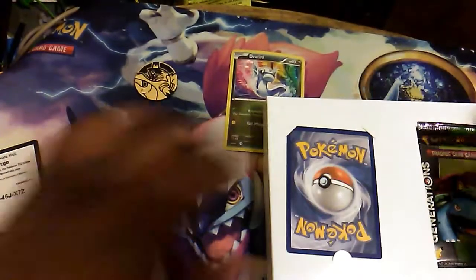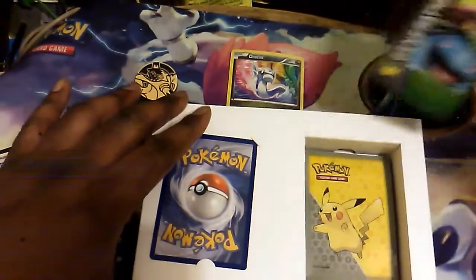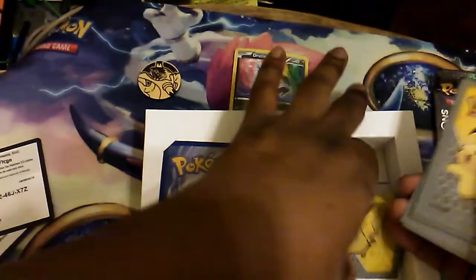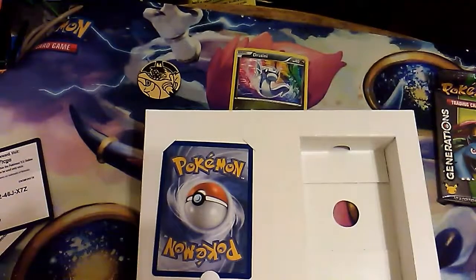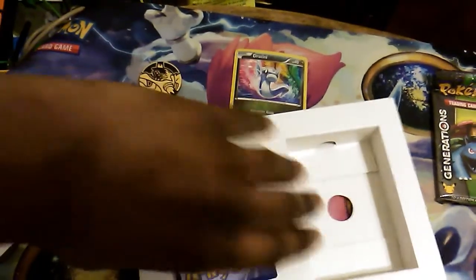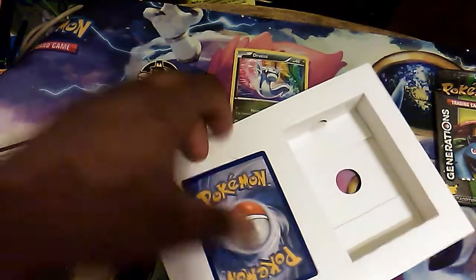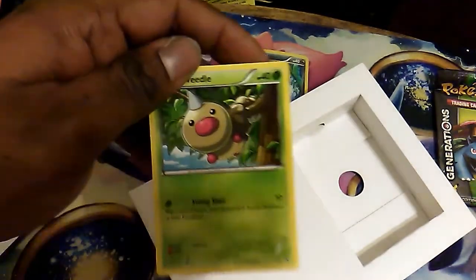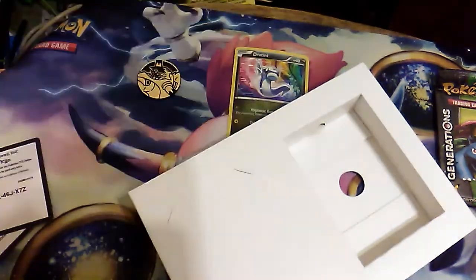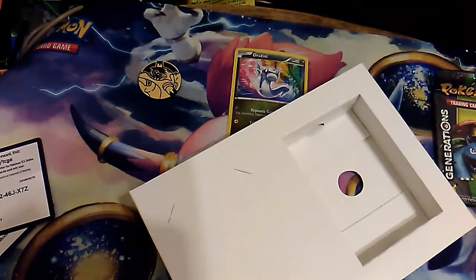Now that we got that out of the way — here is the Generations Pack, now on cue. We got sleeves — more Pikachu sleeves. That is our mystery item of the day: Miss Pikachu sleeves. We need those, well, not really for Secret Rares. And the final card — the holo reverse. I'm trying not to bend it. It's a reverse... it's not even a holo. It's just a Weedle — Kalo Starter Set Weedle.